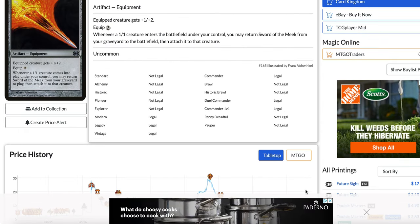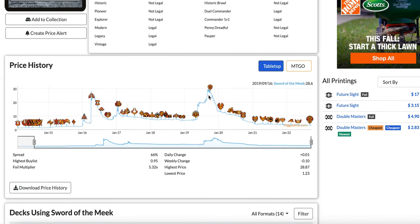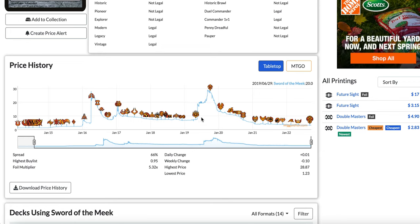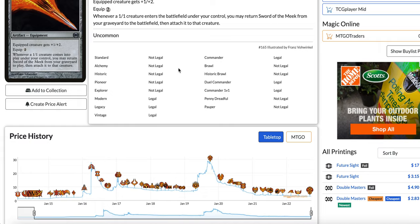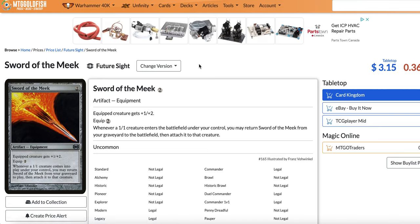Number three is Sword of the Meek. Just look at the price chart — now it's three bucks and it used to be almost 30 bucks around Throne of Eldraine. It got unbanned around War of the Spark and went up to around 15 bucks, then 20 bucks as people figured out if it was good in Modern. But when Urza got printed in Modern Horizons, it made Sword of the Meek good because of the Thopter Foundry and Sword of the Meek combo — Thopter Foundry is an artifact: pay 1, sacrifice an artifact, make a 1/1 Thopter and gain 1 life.